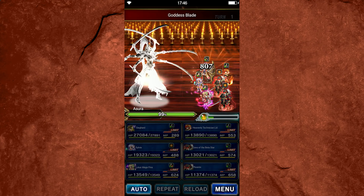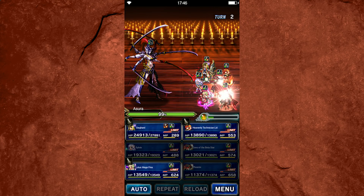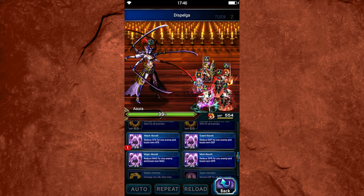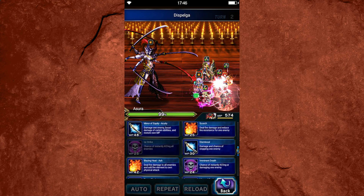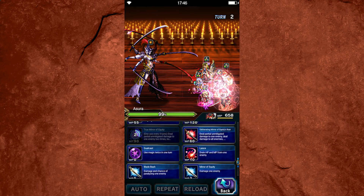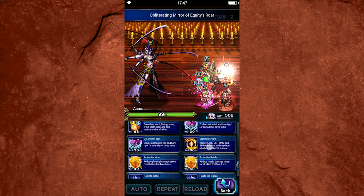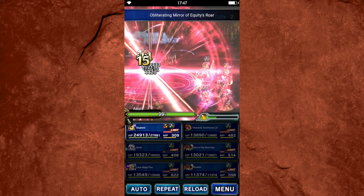He innately has 200% true dual wield when he has his Trust Master reward equipped, and this is pretty huge. That's a lot of attack that just comes from having that TMR equipped. Most true dual wield damage dealers who come down the line are going to need additional equipment to hit that 200% cap, but Xeno of the Beta Star comes with it basically right out of the box, which is pretty amazing. This makes him a great unit for newcomers and older players alike, because it means you can dive right into that true dual wield meta without having to invest in any of the equipment.